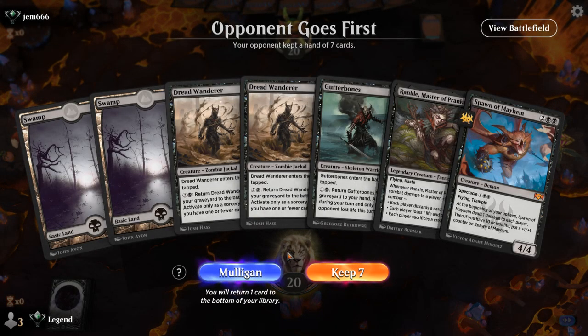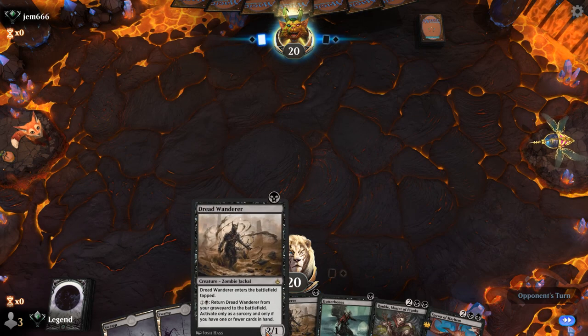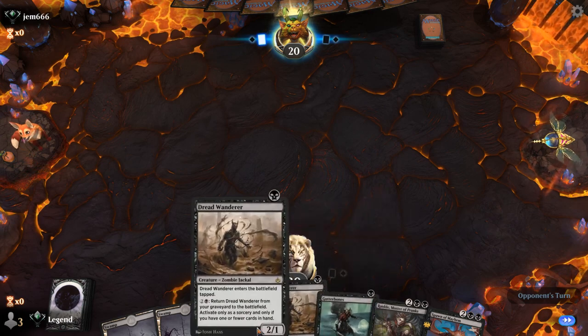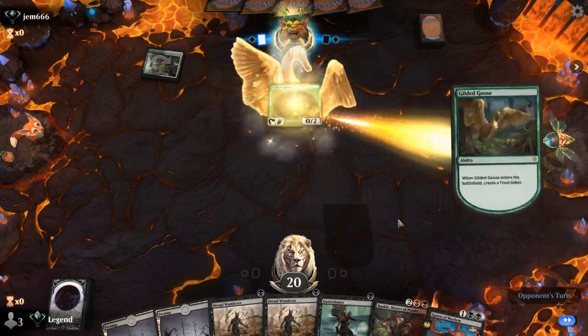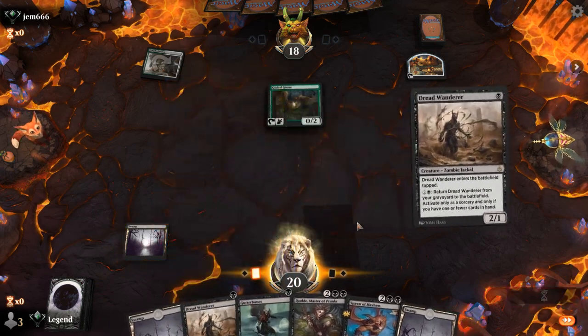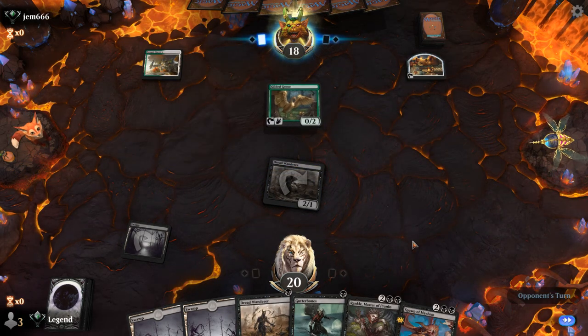We're on the draw but our hand has no real interaction — no removal, no hand disruption, just a lot of one-drops and some powerful creatures if we draw land. It's not ideal but I don't think it's a Mulligan. This would be a decent hand against a more controlling strategy that doesn't deal with one-drops well. Temple Garden and Gilded Goose — that does seem like a Winota deck, and we don't have the best hand to fight it. We'll have to get pretty lucky and hope the opponent doesn't have a powerful draw.